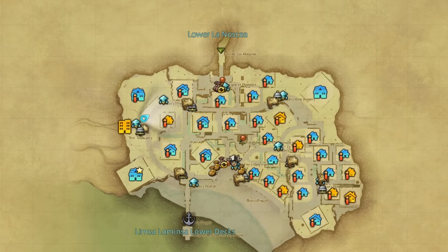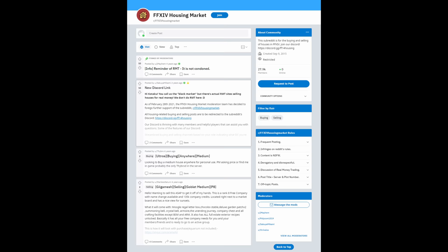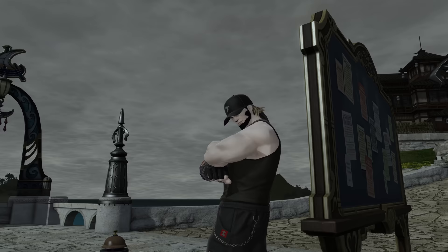As discussed in my other video, 'How I Got Max Gil,' there are other ways of making Gil, but today let's focus on the market board and crafting. The methodology I'll be showing you today can be used at any point of any expansion and be successful. I can typically make between 1 and 4 million Gil a day depending on how much time I invest into it.